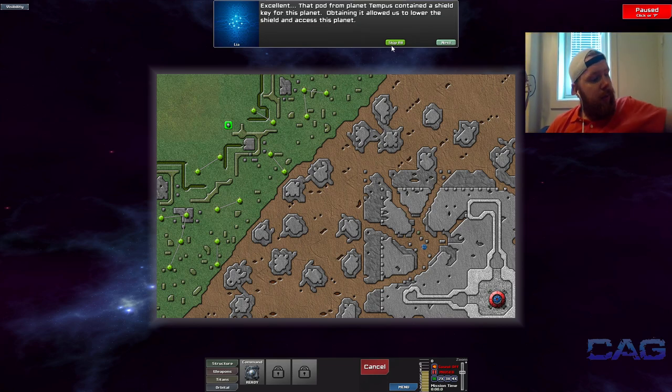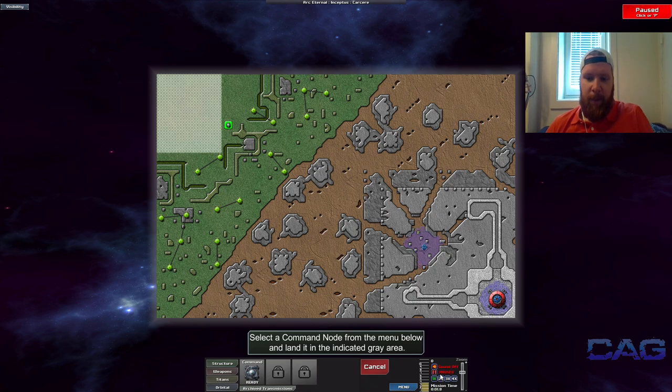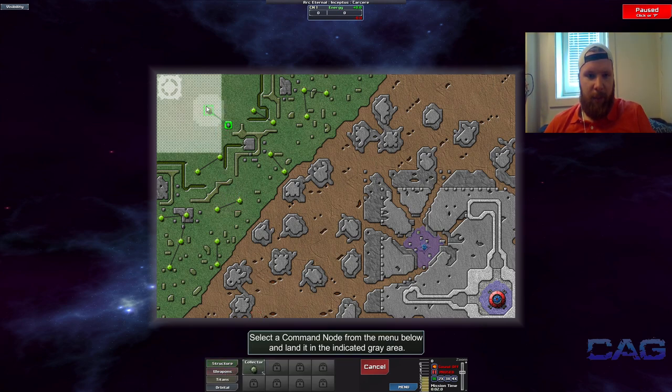Here we are in the second mission. You can see the story comes up here — you can click through them fairly easily. We'll pause it to begin with and place our command structure. I think we'll place it more towards the middle — say there — and the reason for that is once that is done, we can have it closer to the front lines of the war zone.